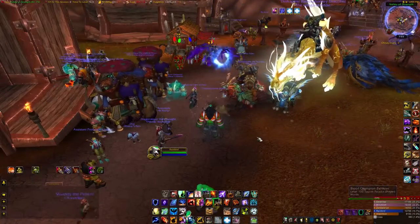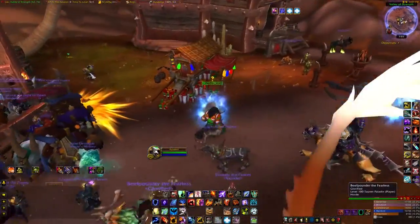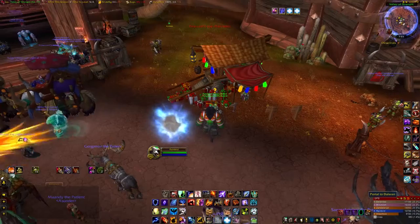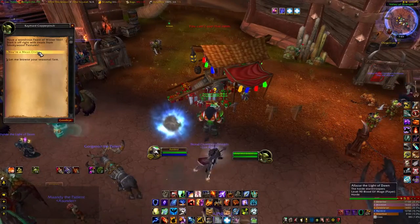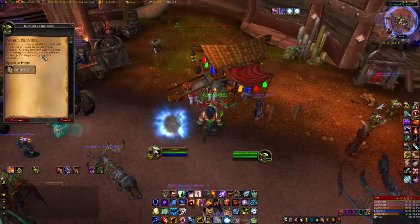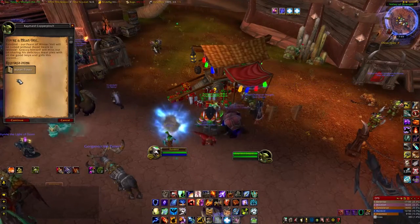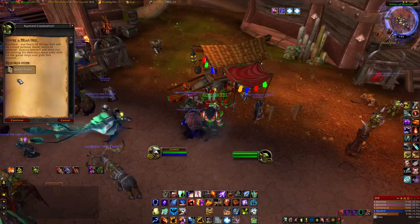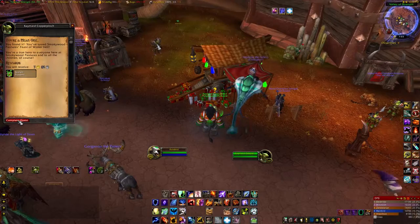The reward for that quest is a Stolen Present, which can contain a number of pets and toys — most notably the Scroll of Storytelling, which gives everything a sort of old-timey photograph filter; the Miniature Winterveil Tree; the Miniature Winterveil Tree, which is a 635 agility dagger; and the Crashin' Trashin' Flyer Controller.